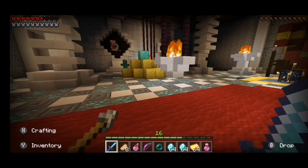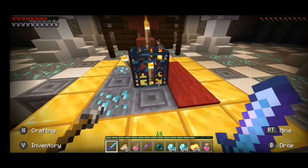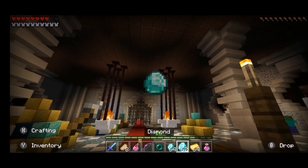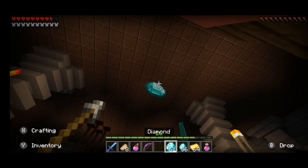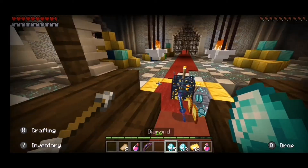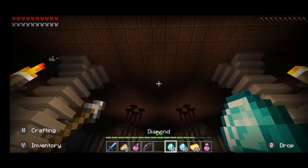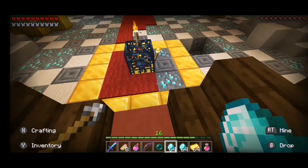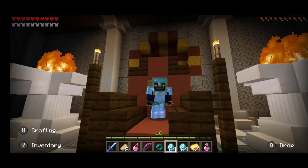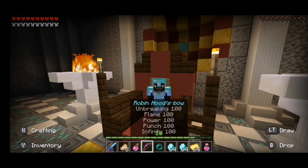What a lovely afternoon. Hello zombie — die, zombie! What a lovely little throne for me to perch on and lavish in my riches. I'm just so filthy rich. Give up my riches, bitches! I think I'm going to resign now. All hail King Ben! I have my iron sword, Excalibur, and my legendary bow, Robin Hood.